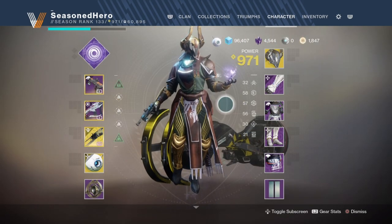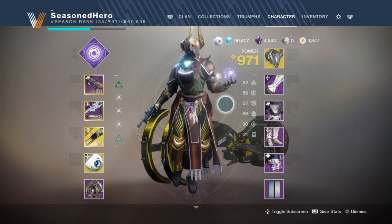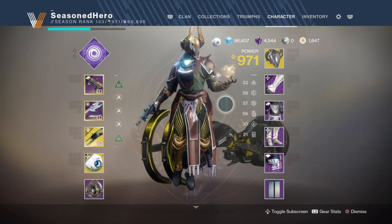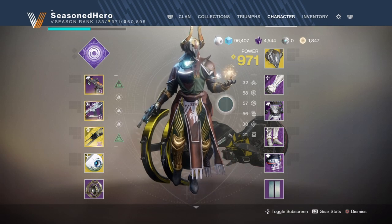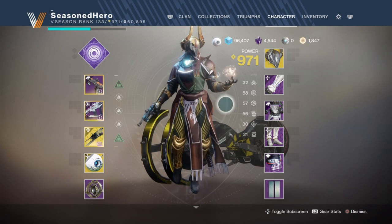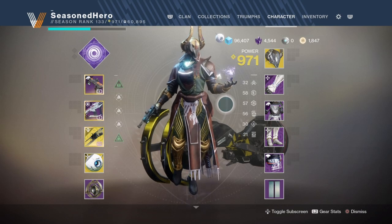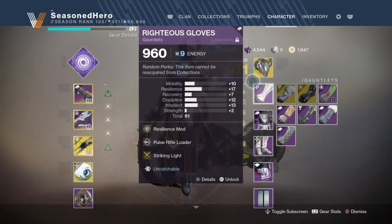For the stats, our main three stats are all balanced out around the mid-50s, with Resilience being 58, Recovery being 57, and Discipline being 56. There's nothing else in the stat slots that needs to be focused on for this build, which thankfully means less time trying to get near perfect or identical stats. The only thing I would say you could boost further is your Resilience so you can tank more hits, but thanks to the subclass Devour perk, I don't think generally you're going to need it at all.